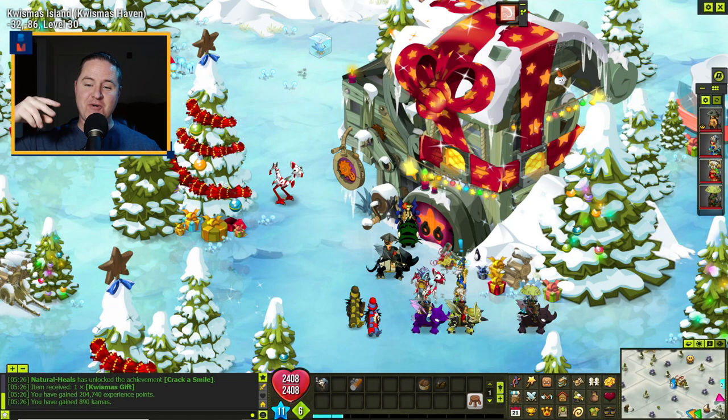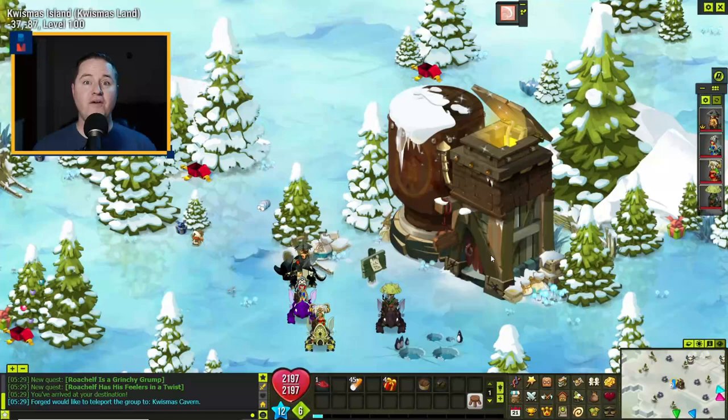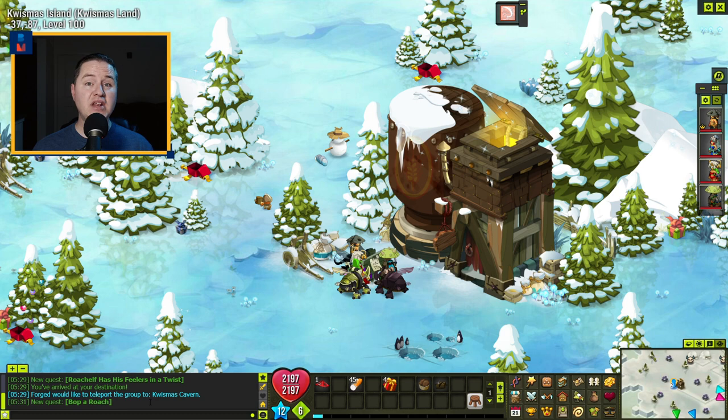Two down, two to go. There's a lot involved in getting to all these guys, but it's going to be worth it. The next one on our list is Roachelf. Talk to Scooger and go after Roachelf. Once you've arrived at negative 37, negative 87, this is Roachelf's loft. Click the sign and find a way to get into the attic. This starts the quest 'Bop a Roach.' Head back and talk to Scooger — let him know that the loft is locked.